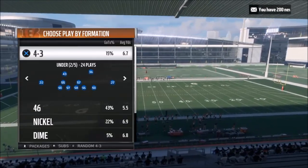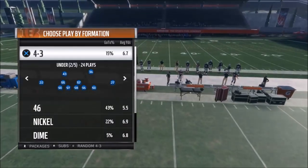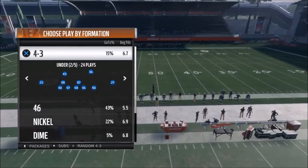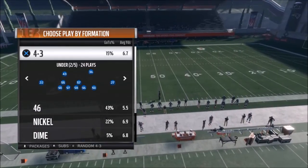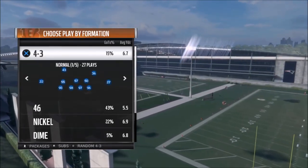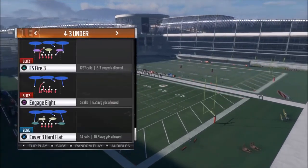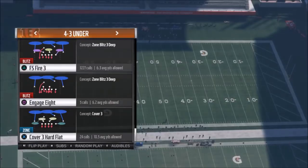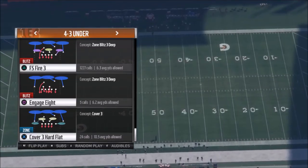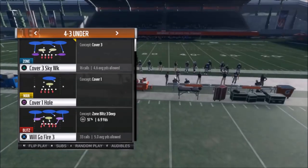I get a lot of people asking me for blitzes that are very simple setups. A lot of people aren't necessarily as quick on the sticks — I know a lot of people like to run hurry-ups and run plays quick — so I know how important it is to have a play you can basically just fire off real quick. We're going to go back to the 4-3 Under. This is one of my favorite formations. I just put out Part 1, which was the FS Fire 3 — that's a really good play. I'll try to pop a link in the top right corner and put one in the description for Part 1.